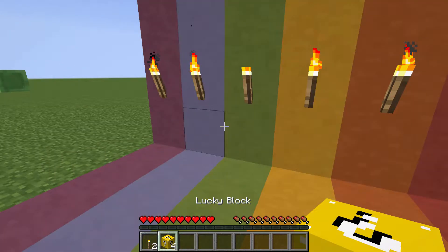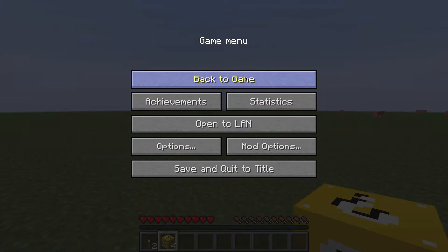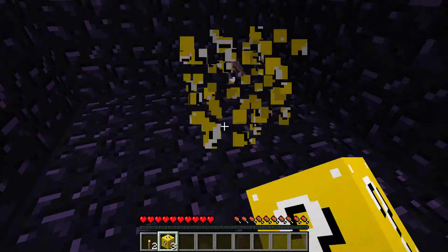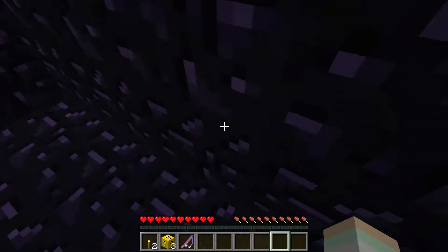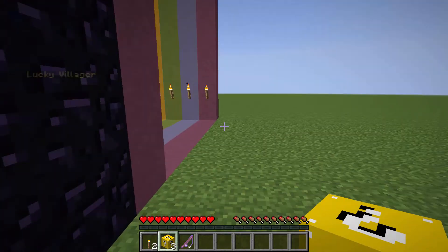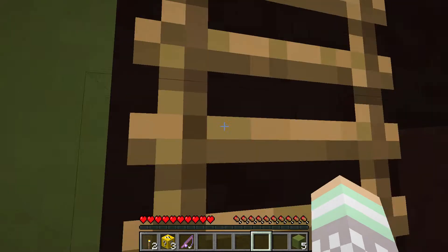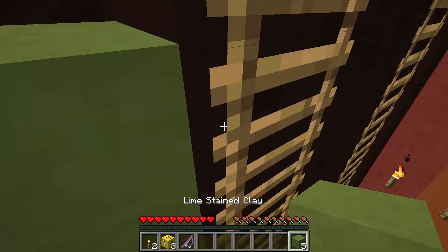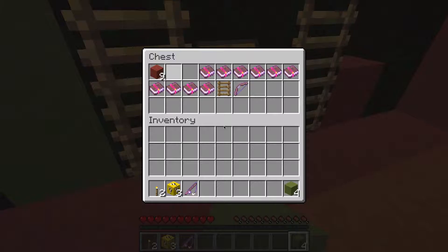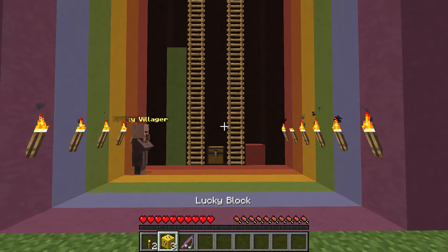Let's go do our next lucky block. What is happening right now? That was kind of weird. Awesome — a lucky fishing rod! What does that have on it? Nice. I'm looking pretty lucky, right? Still just one unlucky block.